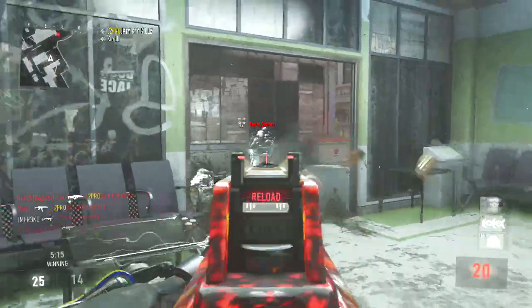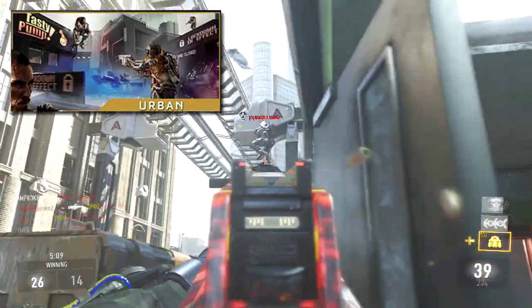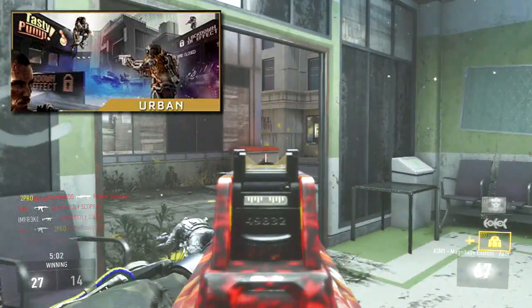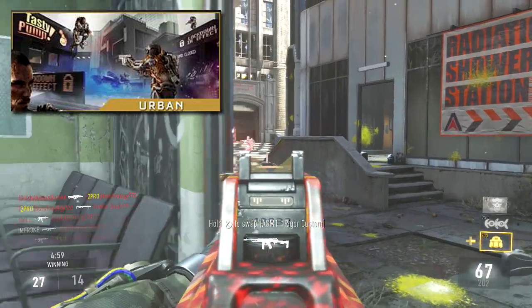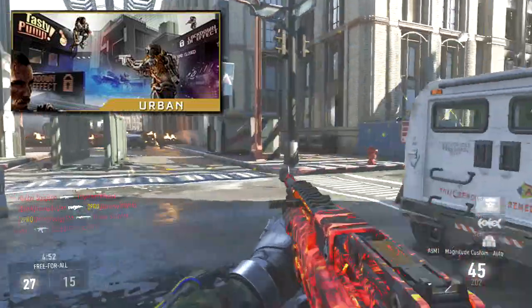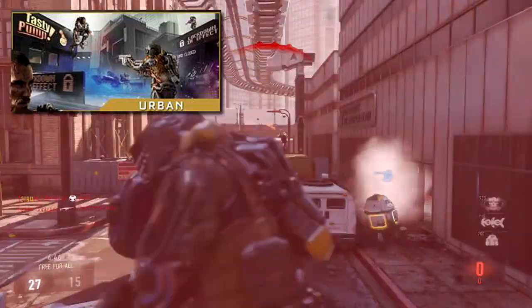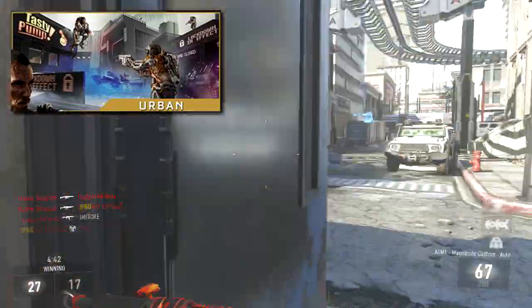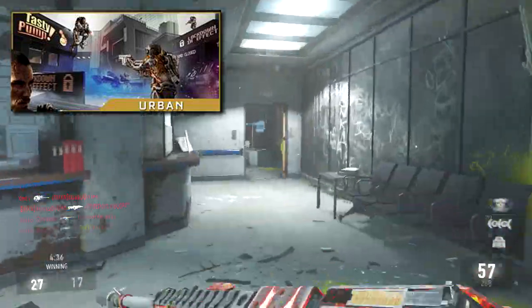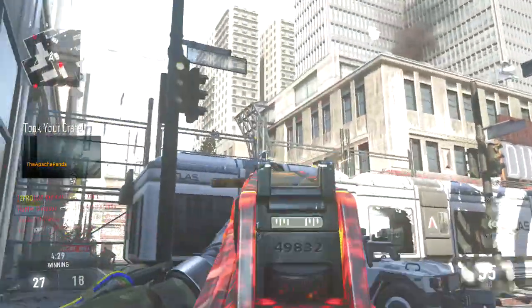Next up is called Urban. Urban looks very small — it reminds me of Comeback, one of the maps already in the game, just because of the building structures. It looks like a very tight, tiny map. You can see it says 'Tasty Pump' on one of the buildings — maybe it's a gas station theme. It's just an urban city setting, which looks similar to Comeback. That wraps up everything we got for the four maps: Sideshow, Core, Drift, and Urban.